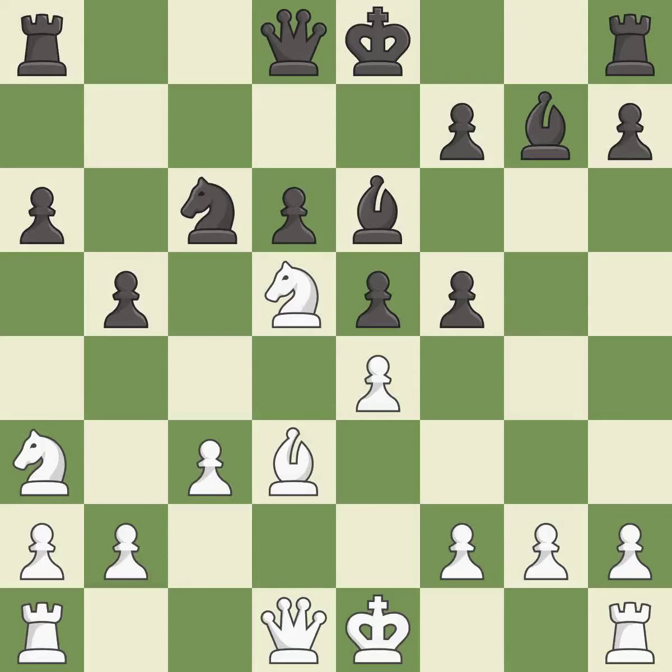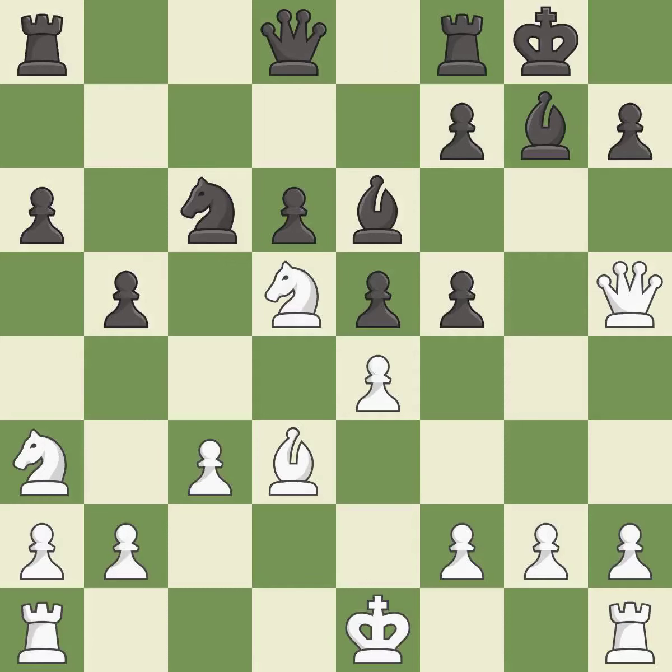This develops a bishop off its starting square, getting it into the action. This develops a queen off its starting square, getting it into the action. Castling gets the king to a safer square out of the center of the board, while also developing a rook. Castling kingside tends to be safer because the king is further from the center.